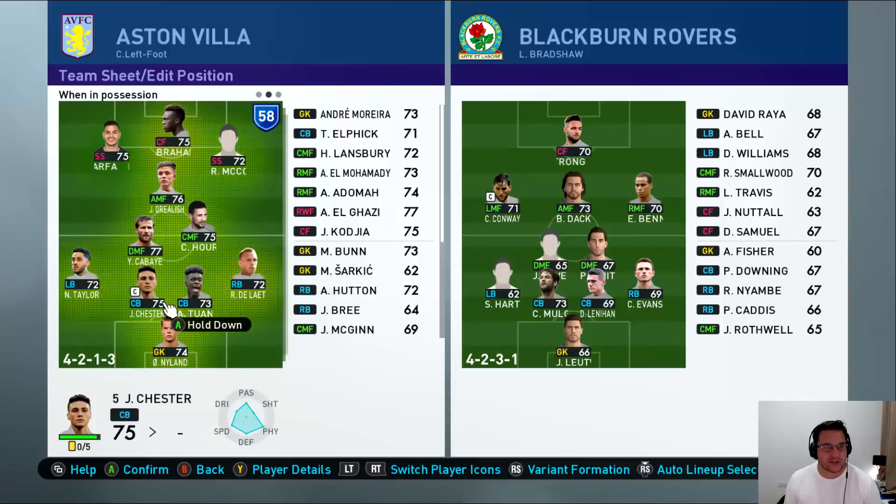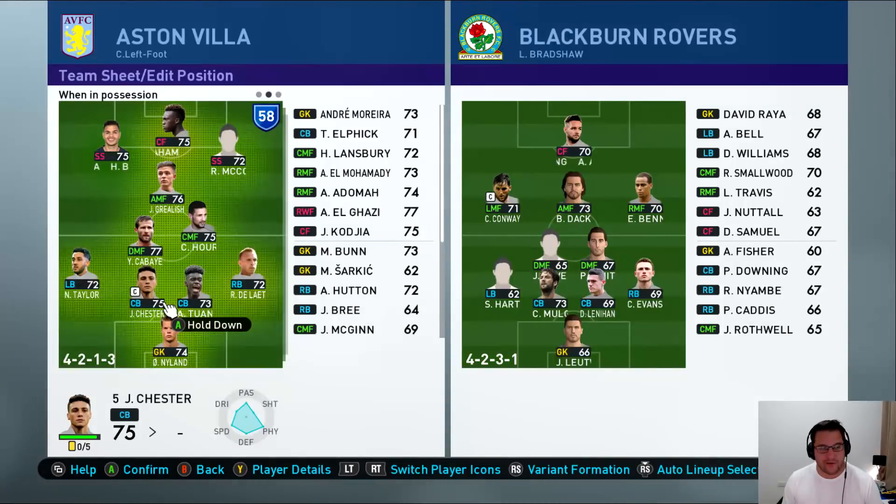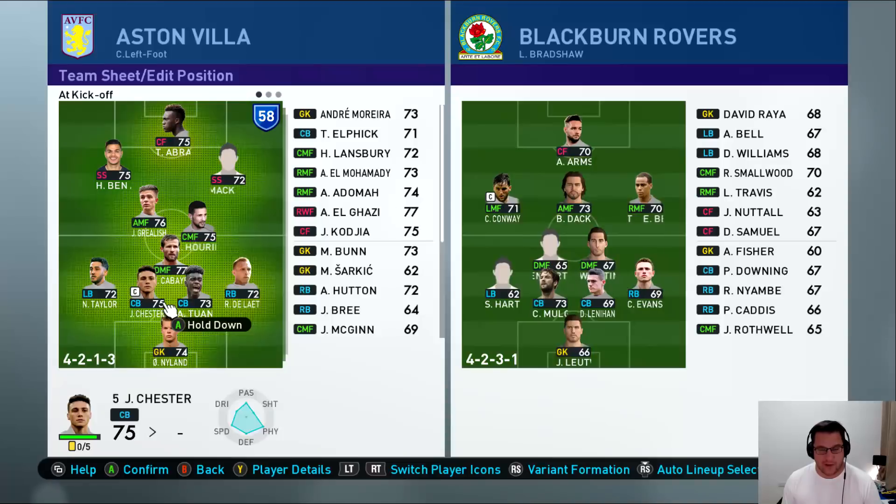We have started in a different formation, so when we're in possession this is what we're going to look like. I've been playing around with the tactics a bit off screen. Jack Grealish pushes up and Ritchie DeLat and Neil Taylor offer width. When we're out of possession, Hurrihan drops back and it goes more to a 4-2-3-1 rather than a 4-3-3. So that is how we're going to play.